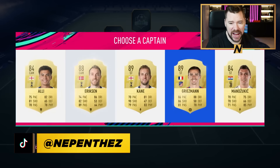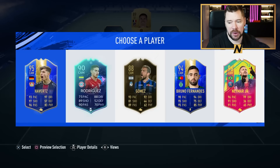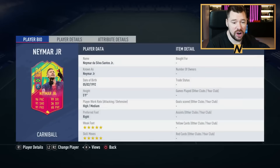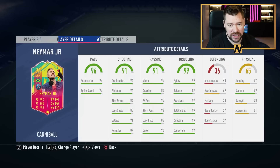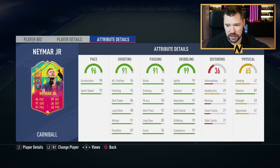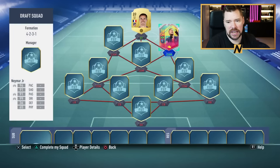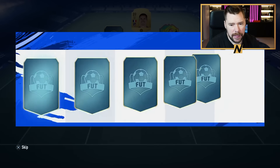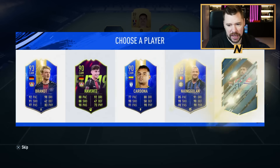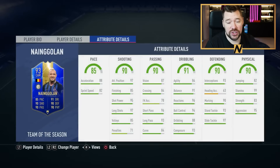The 4-2-3-1 was like the legit formation this year, so a 196 is going to be the one for us. We'll take the 89 Antoine Griezmann to start. If you guys enjoy the content, drop a thumbs up — subscribe if you're new. Carnival and Neymar — oh yes! They do have attribute details here. That card's legit, that'd be a good card even in today's game. We'll take Neymar; he was already at PSG at that moment in time.